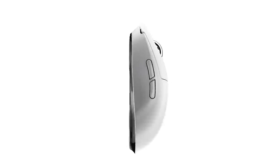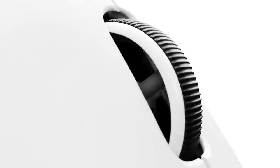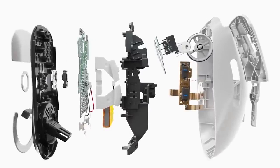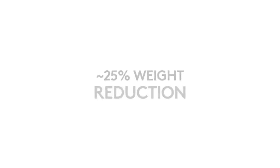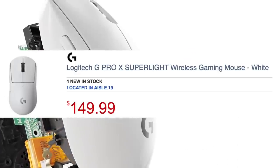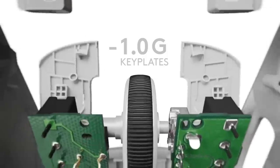By now you are probably familiar with the popular G Pro Superlite. It's a premium 63 gram wireless mouse with insane specs and an extremely steep price tag of $150 retail. If you go on eBay you might find it for $200 because scalpers are weird, as we already know.